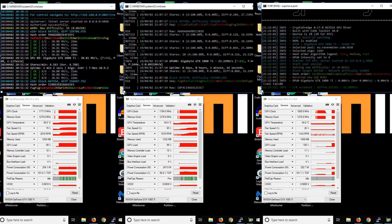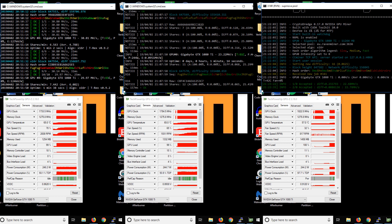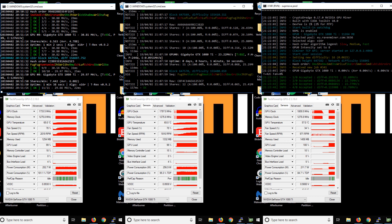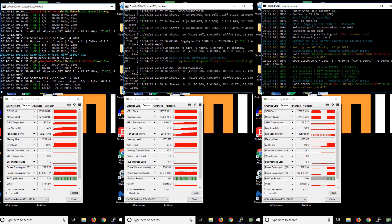Here you can see it's been running for just a couple of minutes. On the left-hand side I have T-Rex, and further underneath I've also got TechPowerUp so you can see the power consumption. Typically across all three miners, the power consumption is very similar — normally around about 245 watts — even though the hash rate is quite varied. The power consumption is about the same for each of the miners, so that's worth noting.